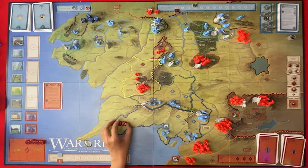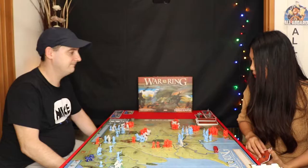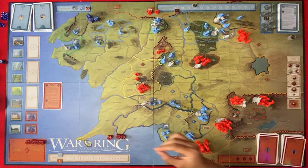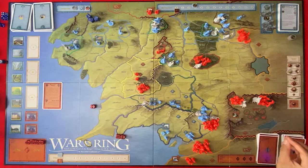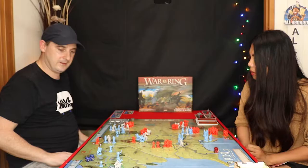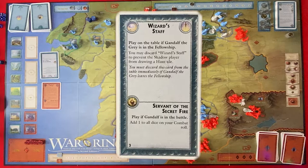Alright, you go first. I'm going to use a muster to recruit an elite in Minas Tirith in Gondor. I'm going to use an army die to move two armies — Sauron goes to Askelia and my Baradur will go here. You can move two armies, yeah. I'm going to play a character die to play Wizard Staff. Play on the table: if Gandalf the Grey is in the fellowship — which he is — you may discard Wizard Staff to prevent the shadow player from drawing a hunt tile.